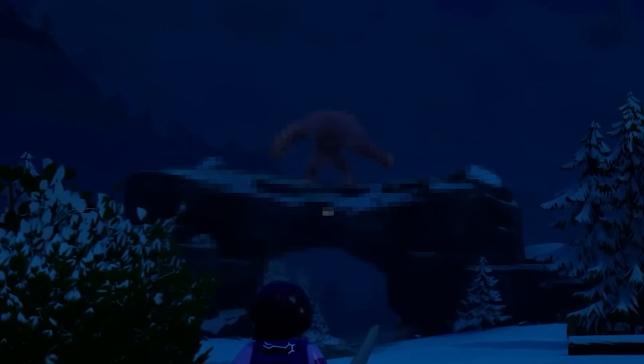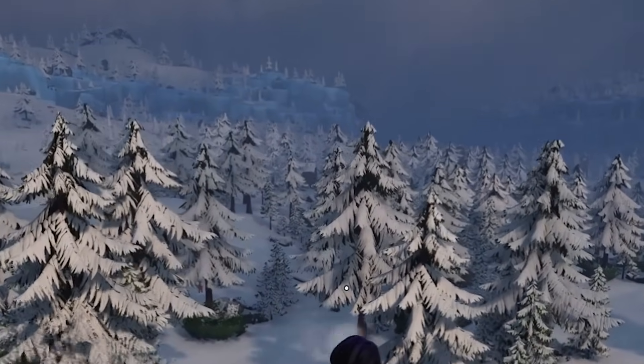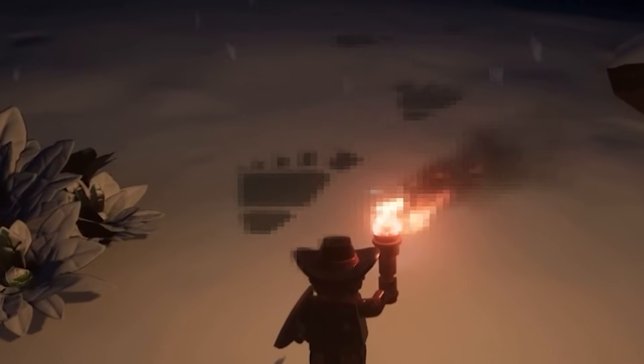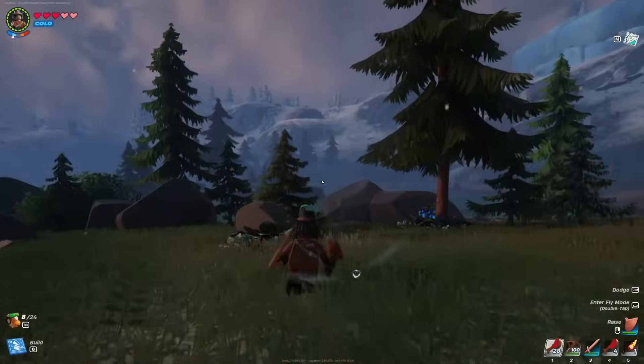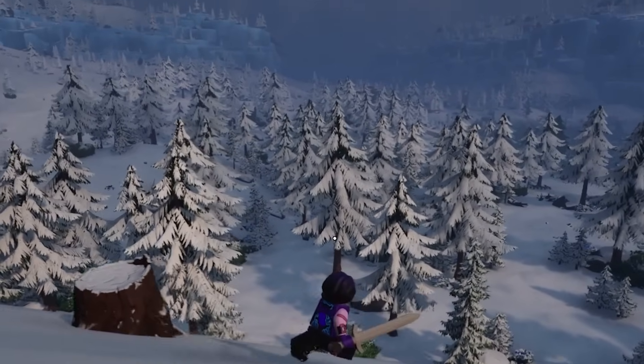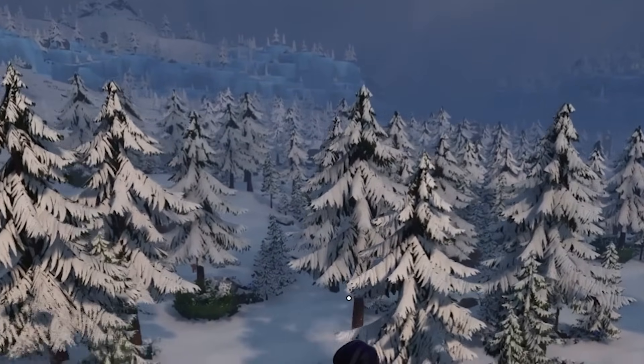According to players online, Bigfoot mostly spawns in the snow biome, usually in areas where there are large trees close together. If you are on the right track, you should be able to see footprints on the ground of Bigfoot himself - this means you're getting closer. Players have even reported hearing sounds of Bigfoot when he's in your vicinity. So these are our signs to look out for.